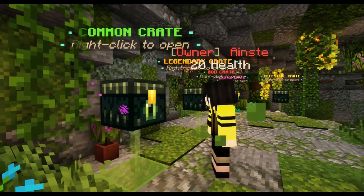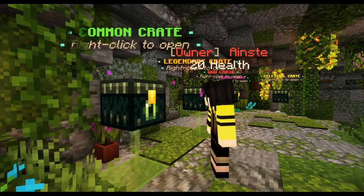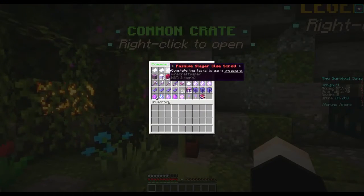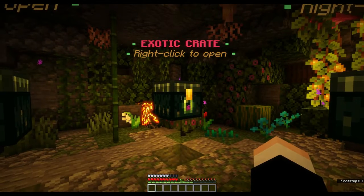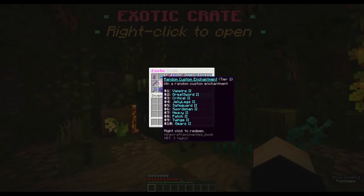Simply right-click on a crate if you have a key in hand or if you have virtual keys. To check its contents, left-click on any crate. Obtainable from crates, custom enchantments add amazing new abilities to your tools and armor.